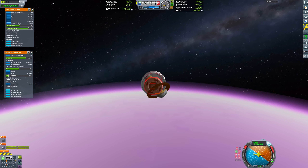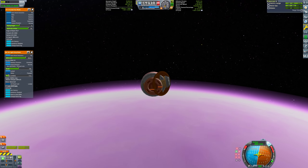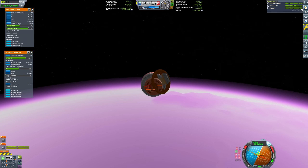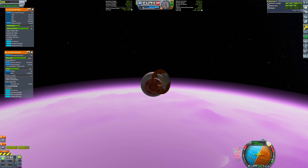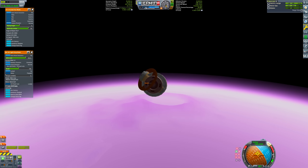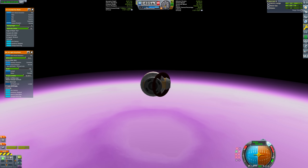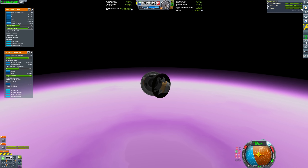The descent is also interesting. Thanks to the insane lift-to-drag ratio, we can easily control our descent rate and even control our direction. We're doing S-turns in the upper atmosphere, pulling four G's in the process. I did this so I could target a nice crater lake near the equator.